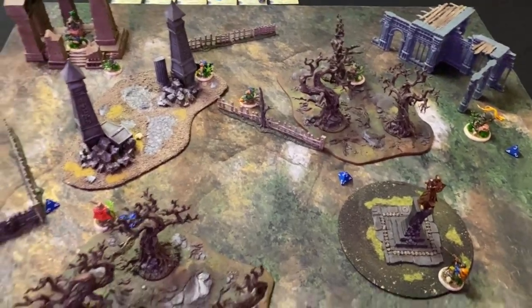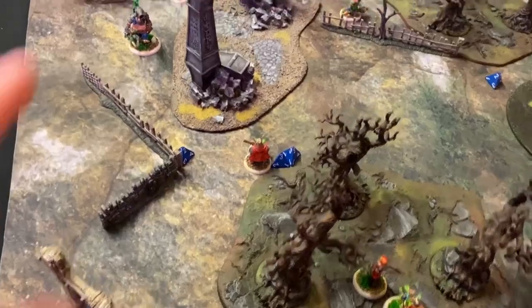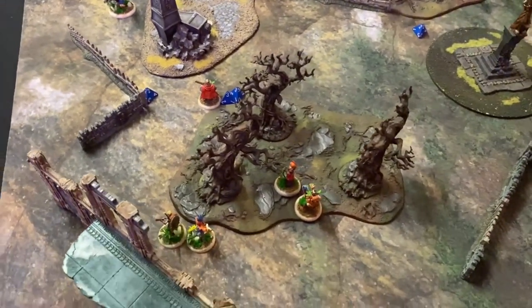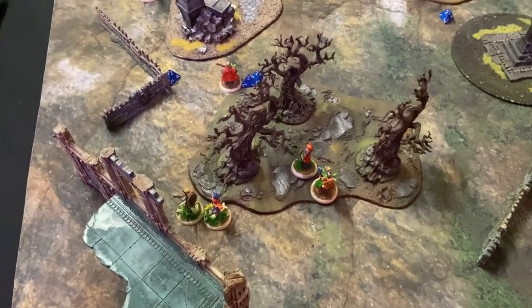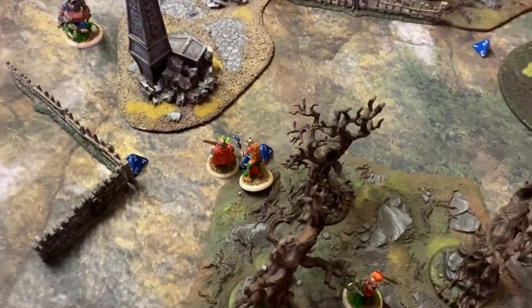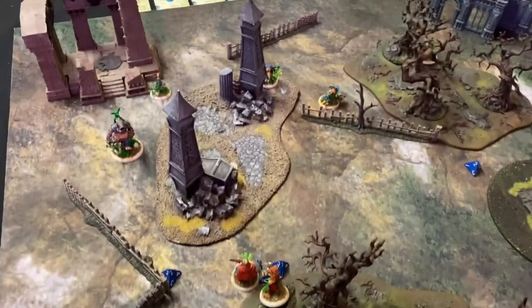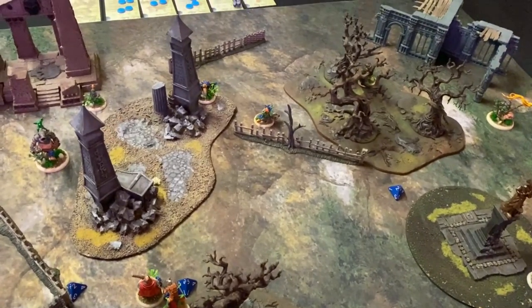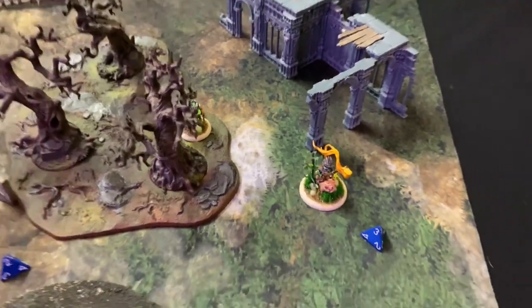Doug got five wounds and he's only got three left. Ribold moves up but is out of range to shoot. Quack spends all three for extra steps, moving seven inches up. Now you've got Vicious Midget, Goblin King, and Beaky Bobby to go — plus the Mortician. The Mortician moves up and is in range to try and heal Doug the Flatulent.